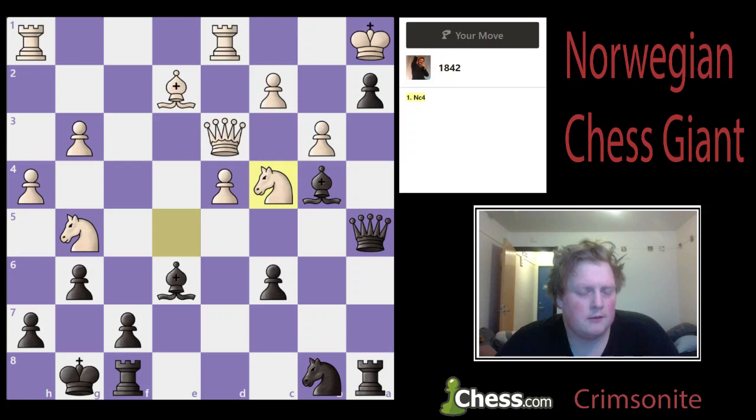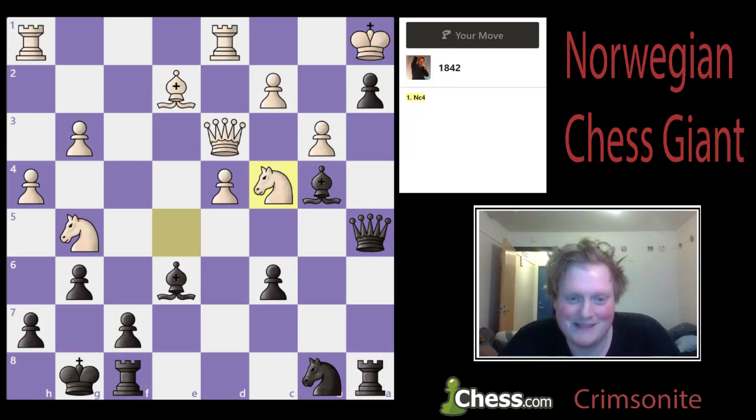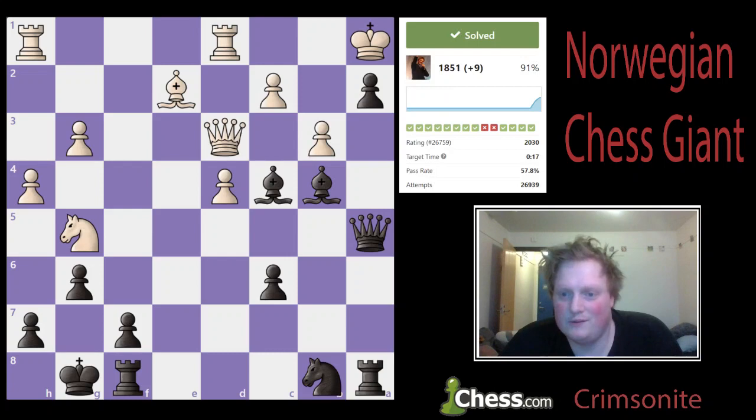Next one. Knight to c4. Bishop takes c4 should win on the spot. How the hell is he going to get out of there? Let's do it. Problem solved.